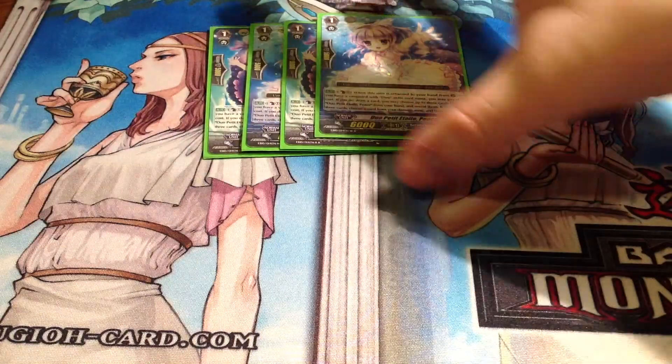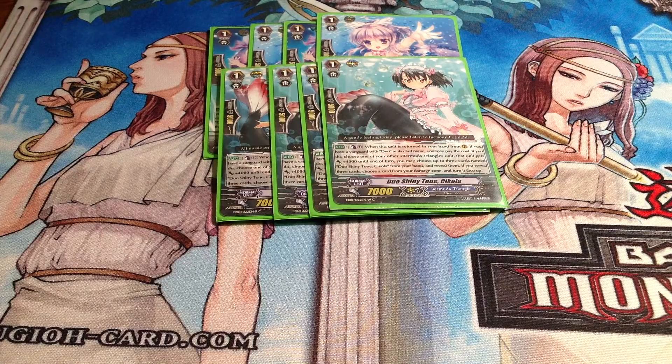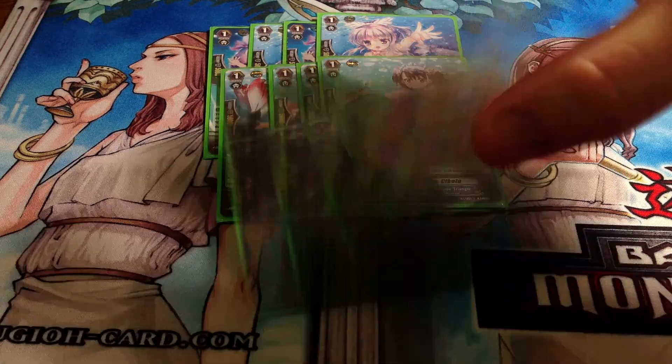Then for my Grade 1s, I play 4 of Peace as my draw engine, 4 Chicola — she lets all your units get bigger — and then I run 4 Perfect Guard.